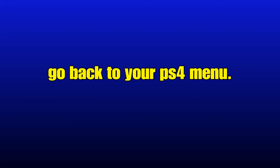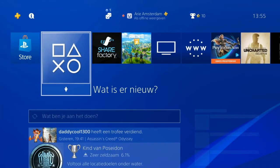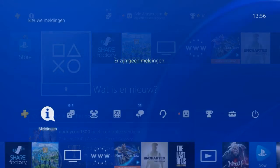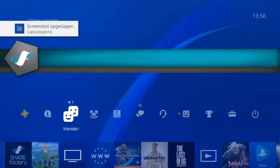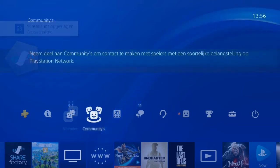As you can see, I've closed ShareFactory. I will go to the games, and in the settings above the games you can see my friends, messages, the community, and what kind of events are going to happen.